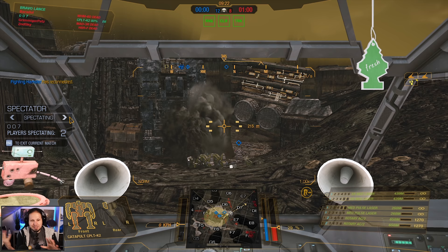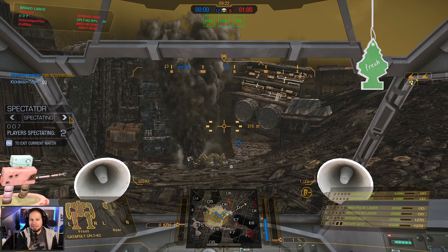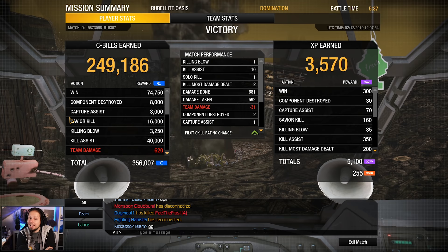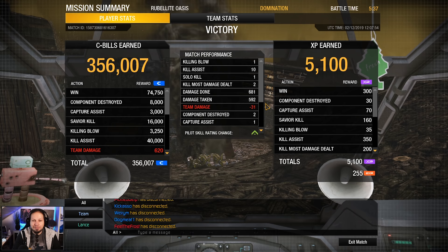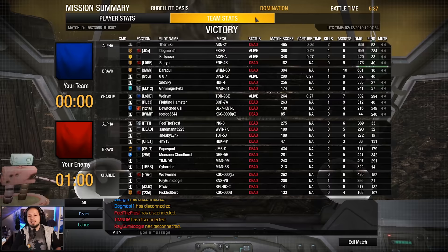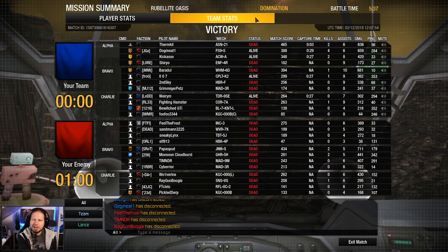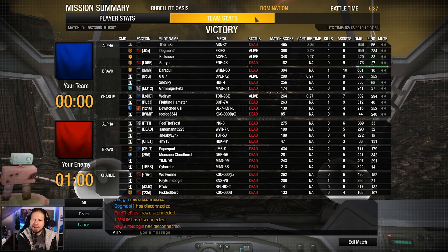Finding my spot was not easy honestly — I was always torn between going to either side. I did find a good spot in the end but then the Jagermech was coming around and had just more DPS than I had, and I was already pretty damaged. But hey, it was a good game anyway. We got one killing blow, ten assists, two kill most — damage dealt: 681 damage done, 592 taken. Not bad on an XL engine build! That was the daily dose of MechWarrior Online for today — I hope you enjoyed it, don't forget to leave a rating, subscribe to the channel, and I hope to see you on the battlefield. Goodbye!